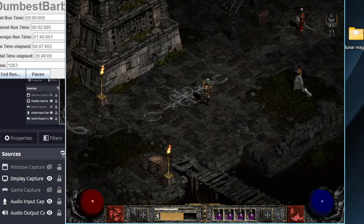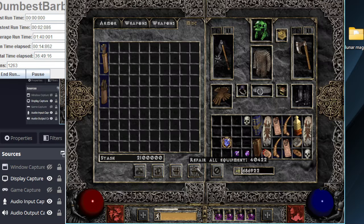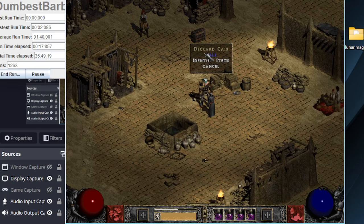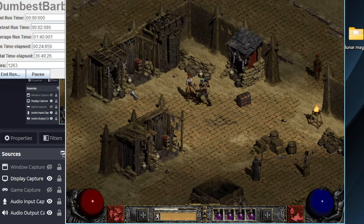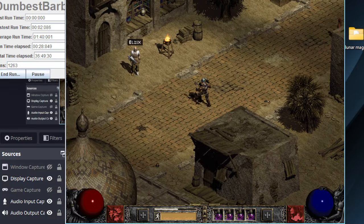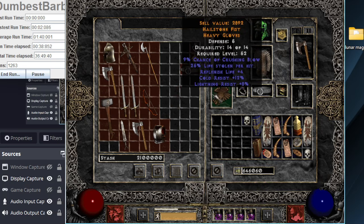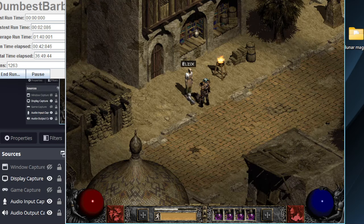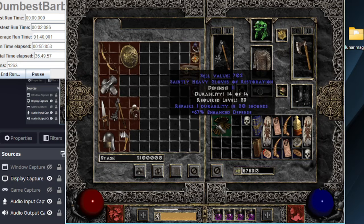Okay, I need to repair my weapon and I also need to buy potions. So in 1.07 you can buy full rejuvenation potions by selling one to the vendor and then buying them back with shift right-click. What do I want to gamble? What was I gambling with this guy? Circlets, that's right. And then these, in case I get a vampire bone glove.